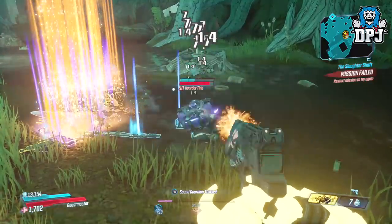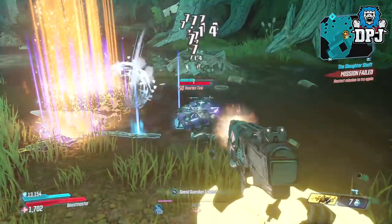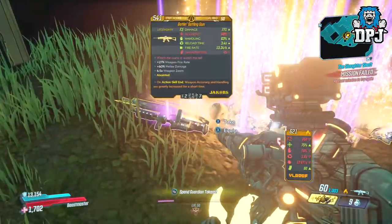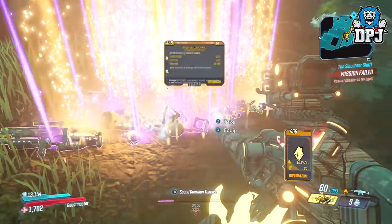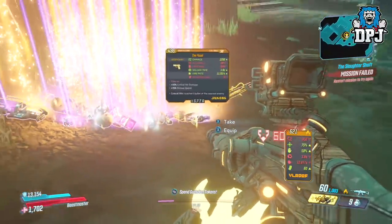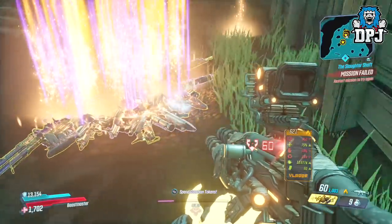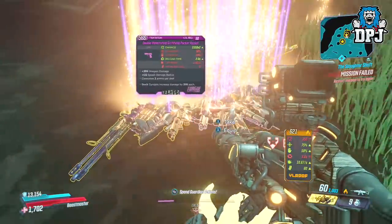On Eden 6, loot tinks can spawn in multiple spots. The idea is to find any one — it doesn't matter. The original spawn will be fine. There are multiple spawns for these little fellas which I'll run you through at the end, taken from an older video. But use any one and you're good — so locate any loot tink.